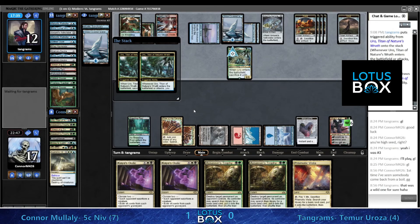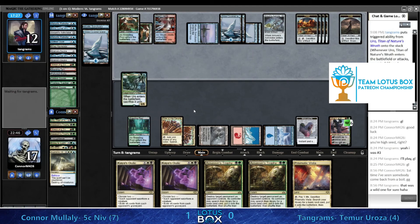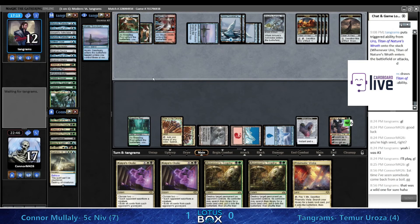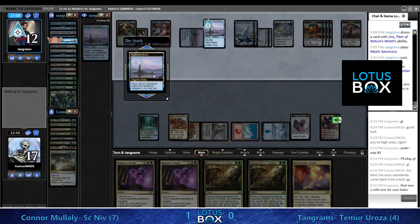Answers it and cuts off any future graveyard shenanigans. The perfect answer to Uro is sacrifice a creature, exile graveyard, all in one card. Kaya's Guile is very medium when it's doing most other stuff, but barely good enough - and then when it shuts down the Uro, it's doing its job. This is why this card is in this deck - for this exact scenario.